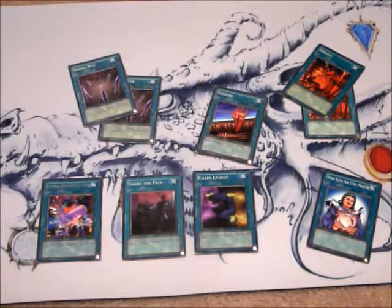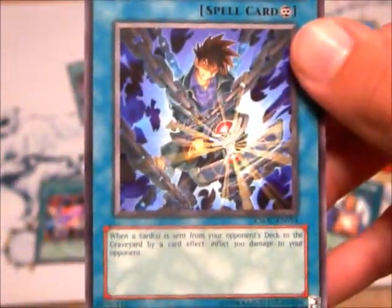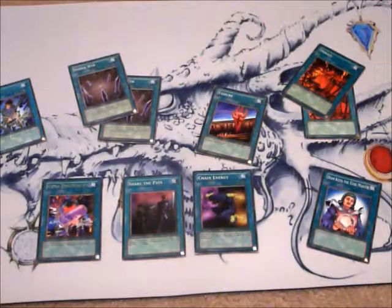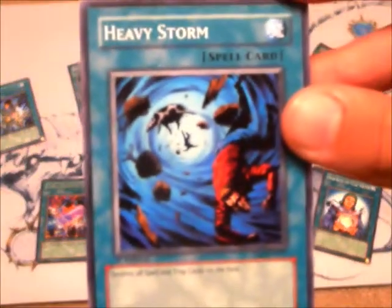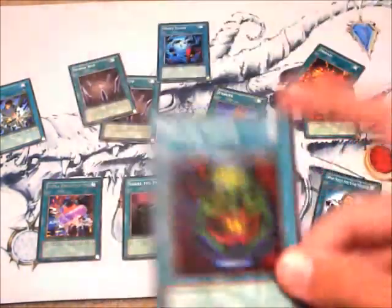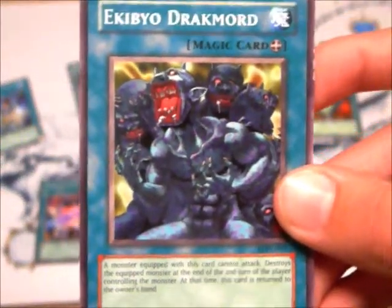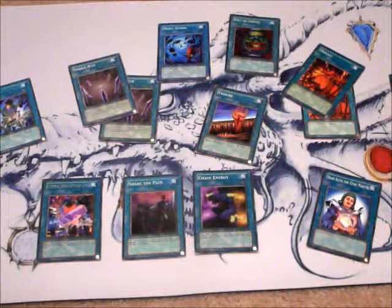We've got four more cards for the spell and magic section. You're going to need Paralyzing Chain — a continuous card. Each time a card is sent from your opponent's deck to the graveyard, they take 300 points of damage. You'll need Heavy Storm so you can destroy all spell and trap cards on the field just in case things get tight. Pot of Greed lets you draw two extra cards whenever you activate it. And Ekiboh Dragonmord is an equip card — you equip it to a monster, that monster is destroyed after two turns and sent to the graveyard, and Ekiboh Dragonmord is sent back to your hand.